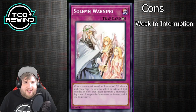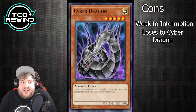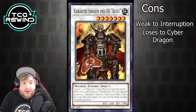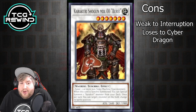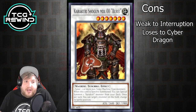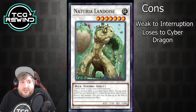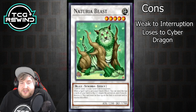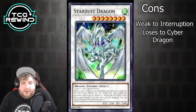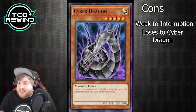Cyber Dragon is also a problem. Literally every deck in Tengu Plant format sides Cyber Dragon. In games two and three, since your synchro monsters are typically machine-type, you sometimes have to forego going for more advantage and play safer if you don't have a way to defend against Cyber Dragon — like summoning Landoise or going for Naturia Beast. Even avoiding the draw combo with Beredo and just ending on Stardust is sometimes safer because so many people side Cyber Dragons.